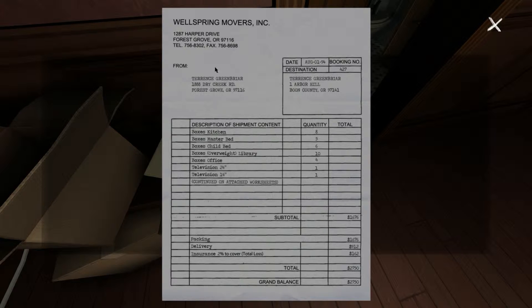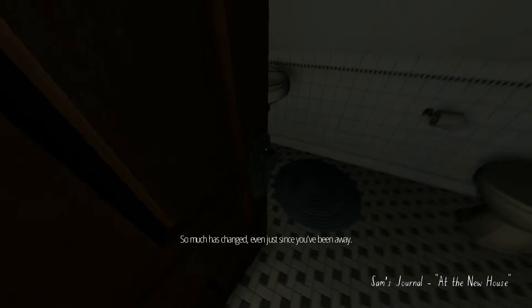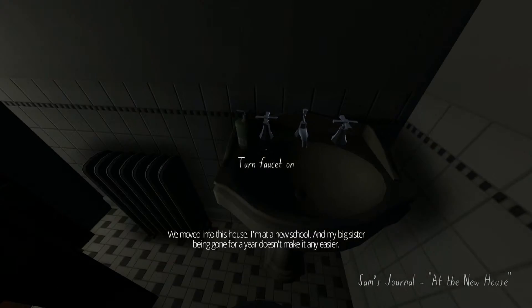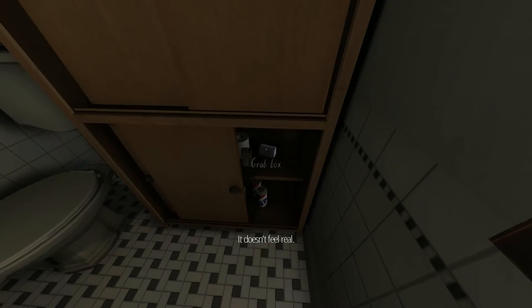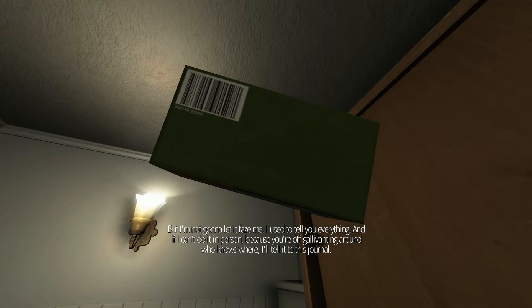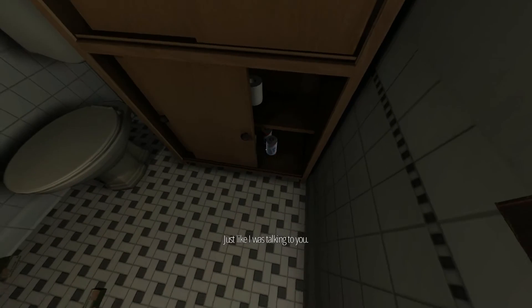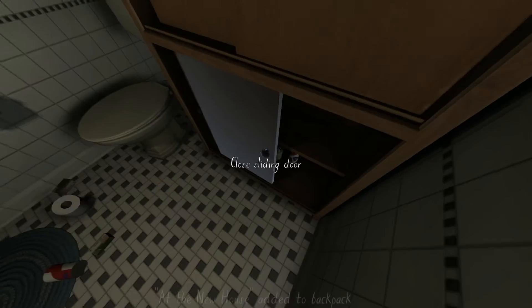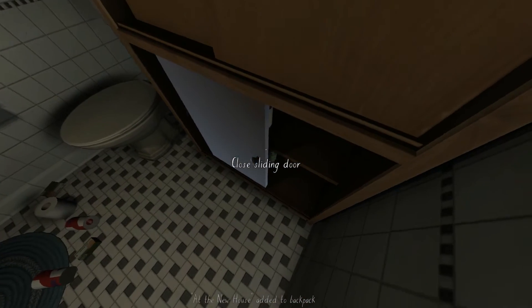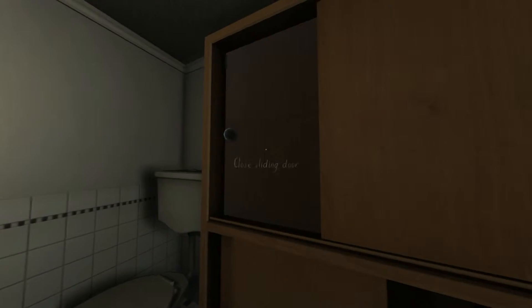We can turn lights on and off. Open folder — movers. Are we moving? So much has changed even just since you've been away. We moved into this house. I'm in a new school, and my big sister being gone for a year doesn't make it any easier. I used to tell you everything, and if I can't do it in person, I'll tell it to this journal, just like I was talking to you. So it seems like there's a storytelling element here via verbal diaries.